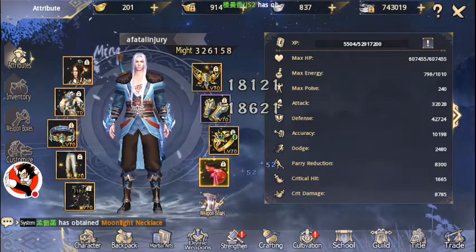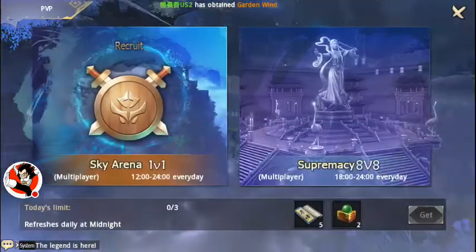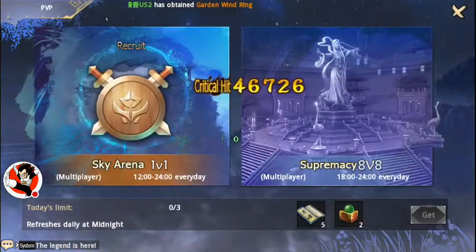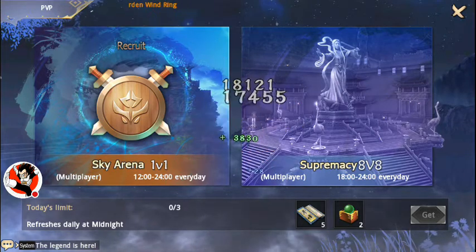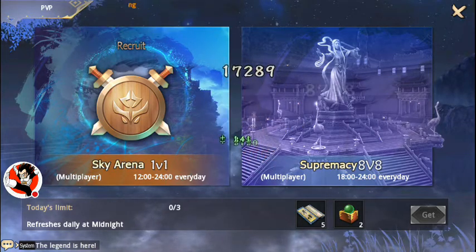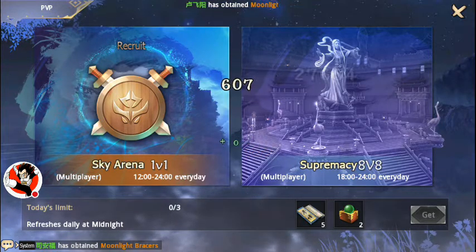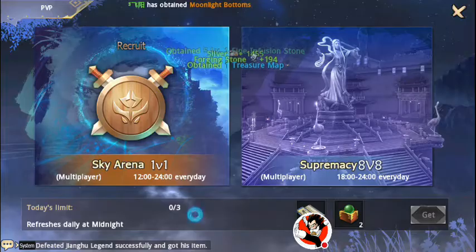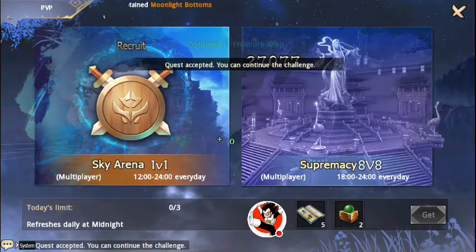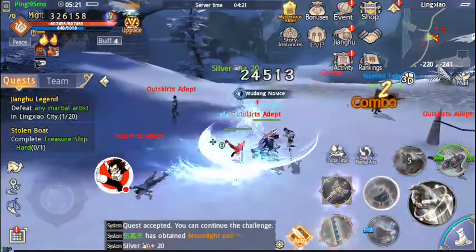Come over to your PvP tab and jump into Sky Arena every day. Try and get eight wins — if you can get eight wins in Sky Arena, which isn't too hard, you get 20 free martial arts pages as well as some green pills for your internal skills.